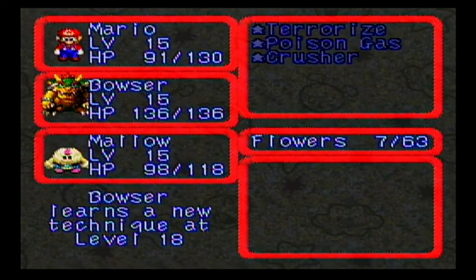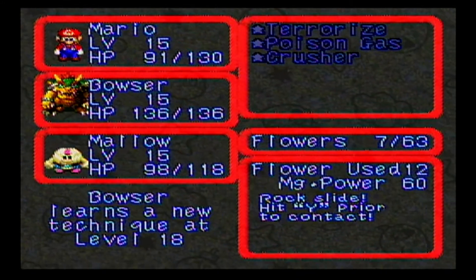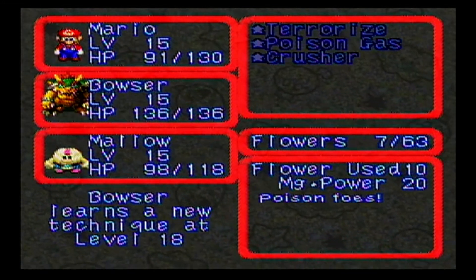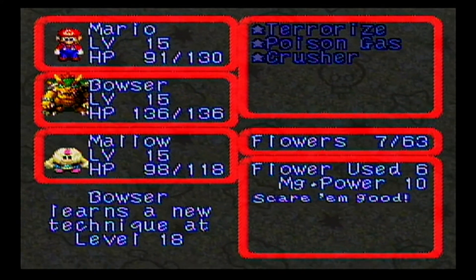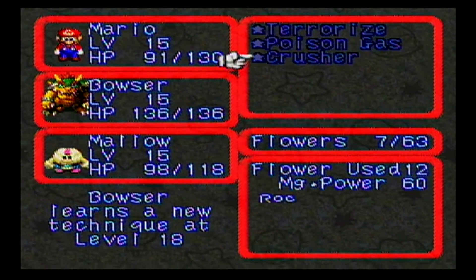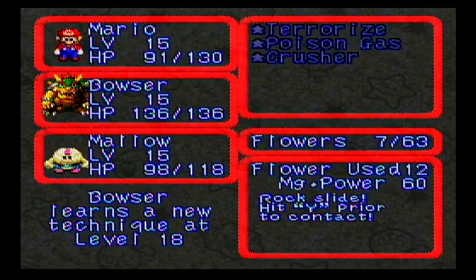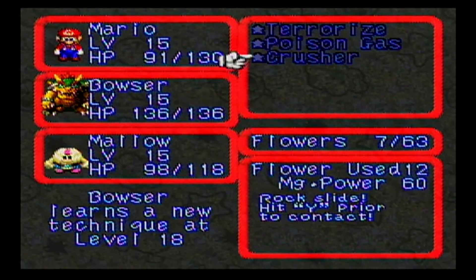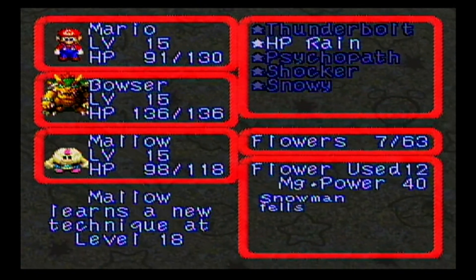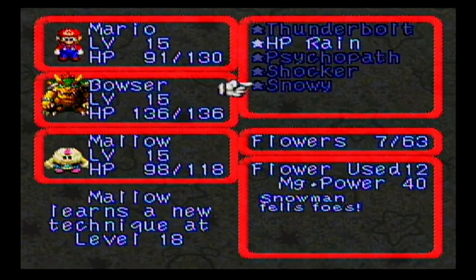Let's take a look at Crusher — it's a Rock Slide. Uses 12 flower points, has 60 magic power. Hit Y prior to contact. This can poison foes, and this can scare foes. I know Terrorize can do damage; I don't know about Poison Gas, but I'm guessing it also can do damage. Bowser's stuff uses a lot of FP, but this one seems to be just an attack — not really much of a status. It has higher magic power than Snowy, which is interesting.